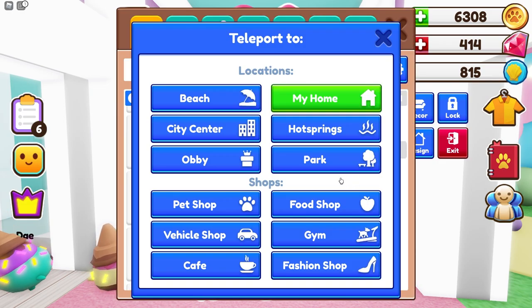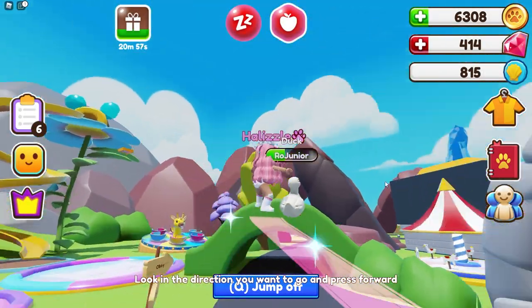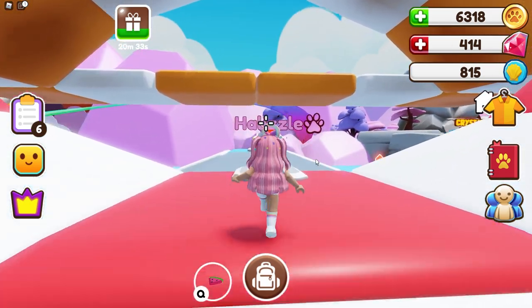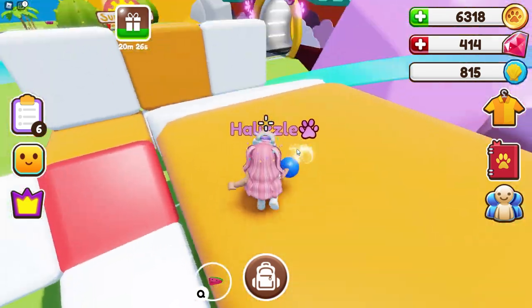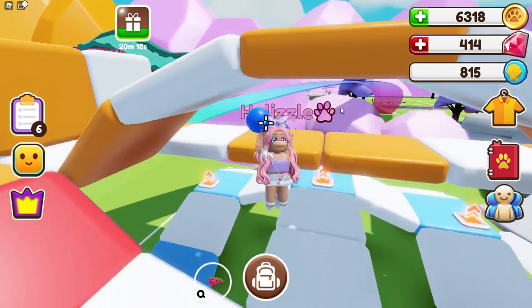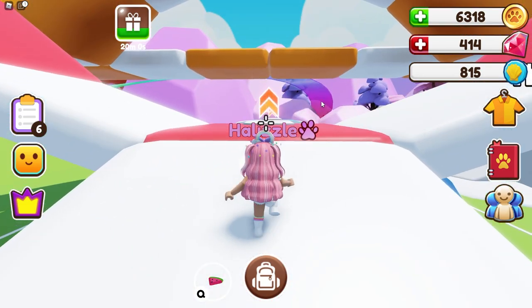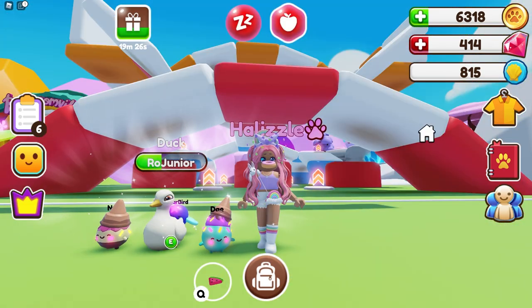The next thing I forgot to look at was the leaderboard for the water balloon fight area. I went back into my private server — when you walk around you can see the little water effect, which is pretty cool. It still looks like the dodgeball arena but I'm glad they changed it up a little because we did need something new. Hopefully I can splash some friends later on, but right now it's showing me with zero since there's nobody else in the game.